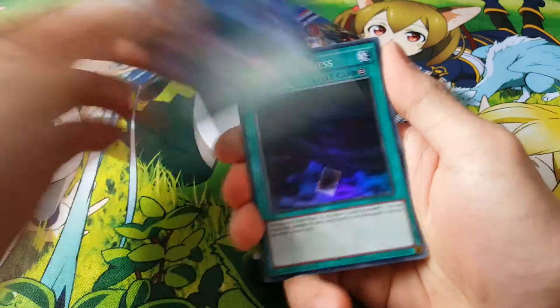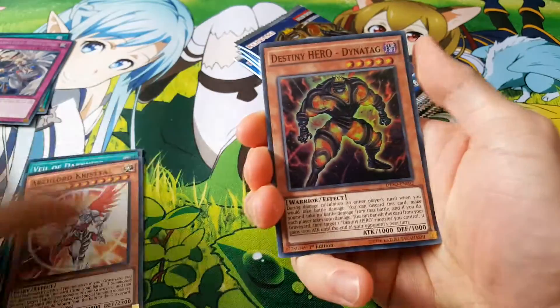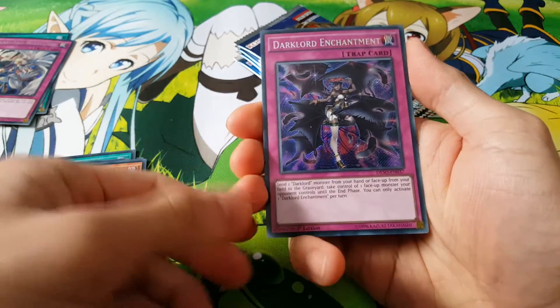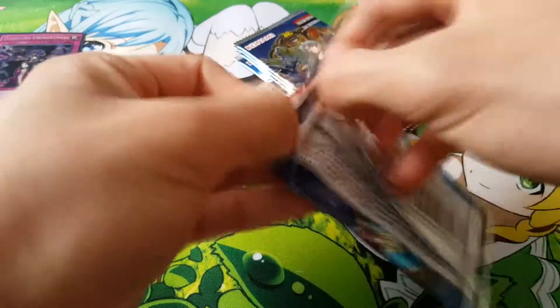A Sassy Rookie, really nice. Definitely looking forward to building Abyss Actors, and a Destiny Hero Dynatag, and a Dark Lord Enchantment. Wow, we've been getting a lot of Dark Lord cards. Quite nice, actually.